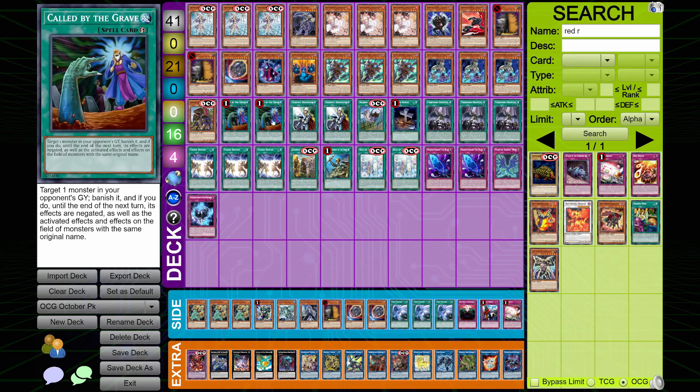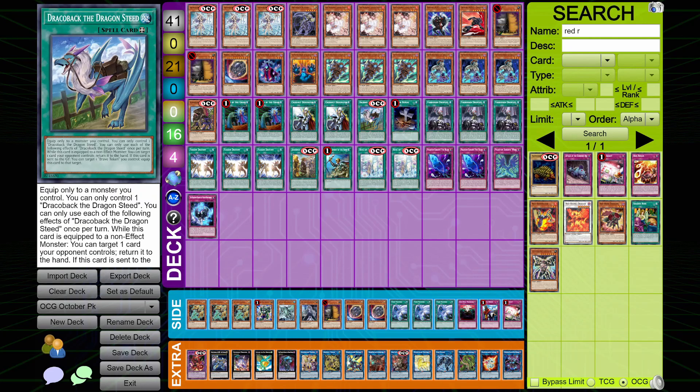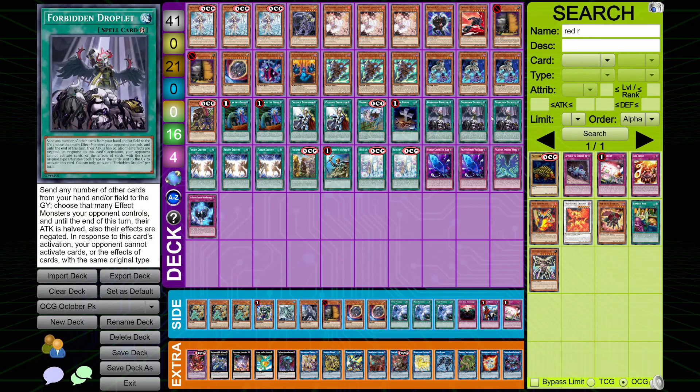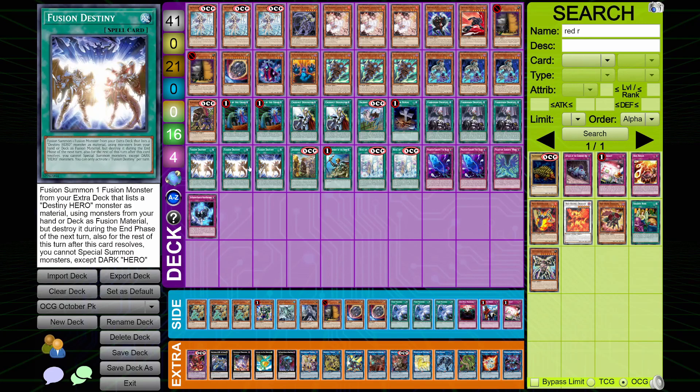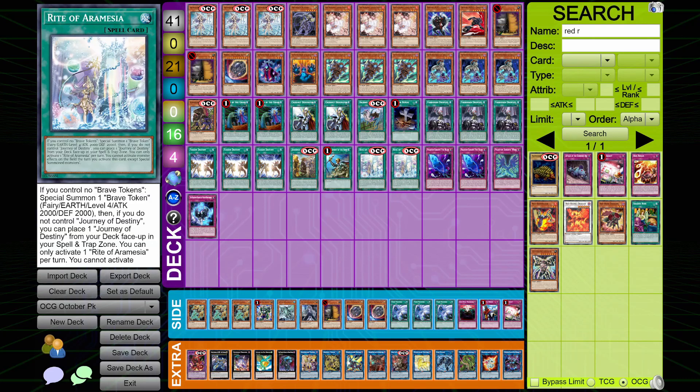Then we get into our spell cards. We've got two copies of Called by the Grave with two copies of Crossout, one of the Equip Spell and Draco Back. Then we've got one Foolish Burial because it's going to toolbox most of your deck. Then three copies of Forbidden Droplets, three Fusion Destiny for your Destiny Hero Phoenix Enforcer, one copy of Journey of Destiny, one copy of Reinforcement of the Army, and two copies of the Rites of Aramisa.